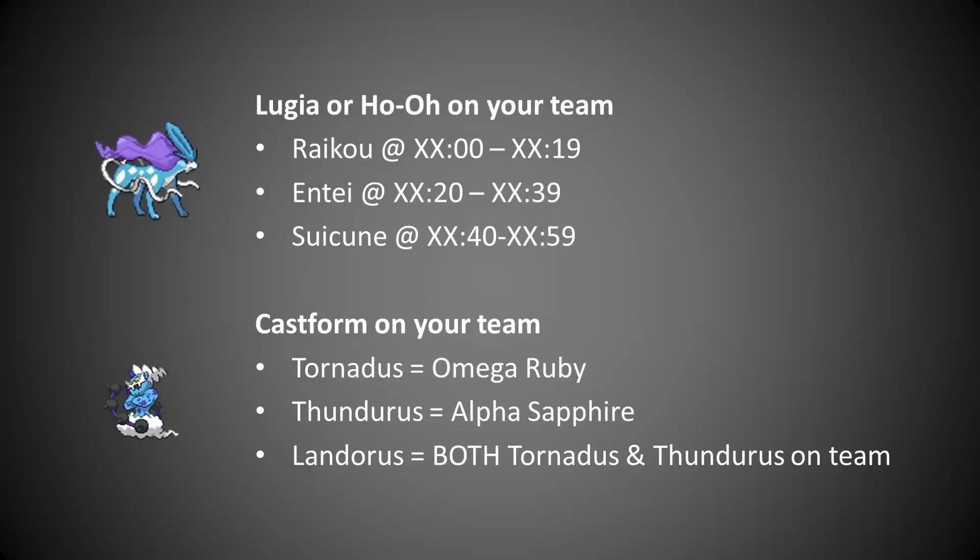If you want Suicune, Entei, and Raikou, you need to have Lugia or Ho-Oh on your team. When you enter the portal, it'll be determined by what the minute hand is on the clock at the time. So it could be any hour — between minutes zero and 19, you'll find Raikou, and then so on.